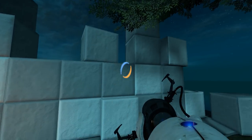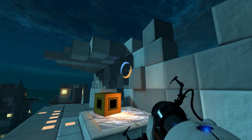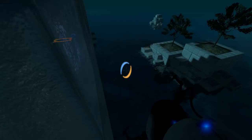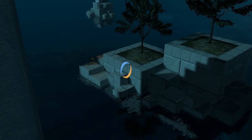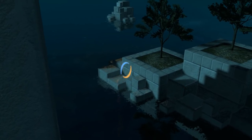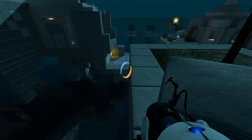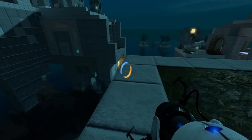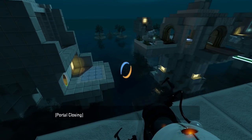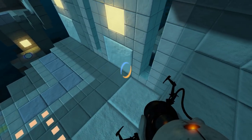Anything else worth exploring around over here, though? Doesn't look like we can get up there very easily. Can we get over there at all? It doesn't look like it - just decorative. That's not portalable. But that's portalable. Okay, that's good to note. I'll just leave the cube there for now. That seems like a good spot for it.